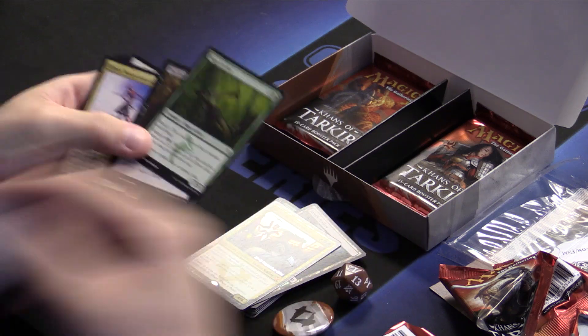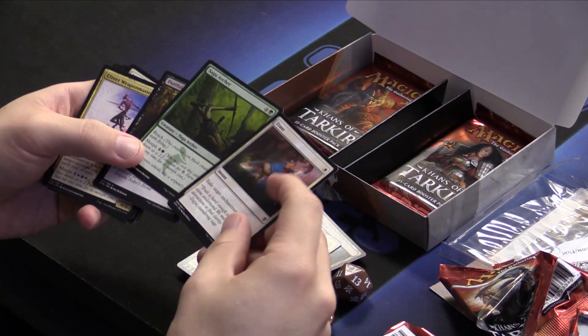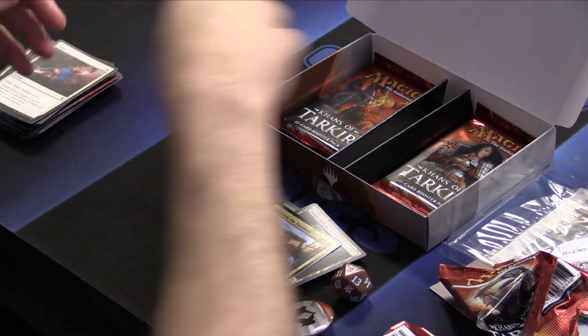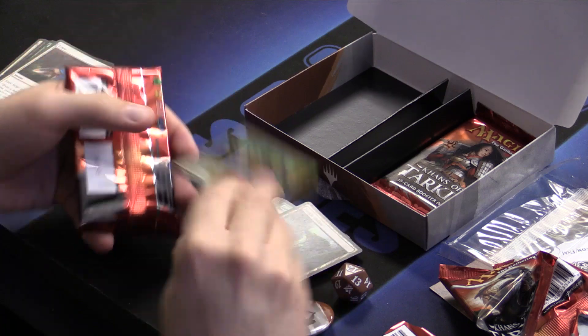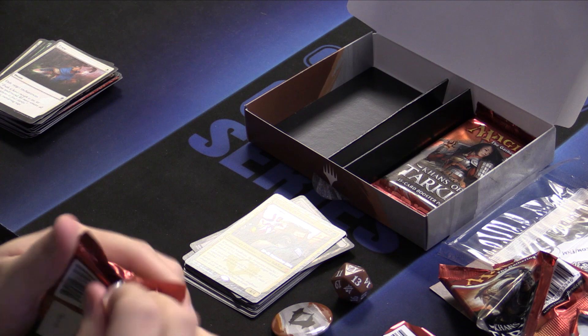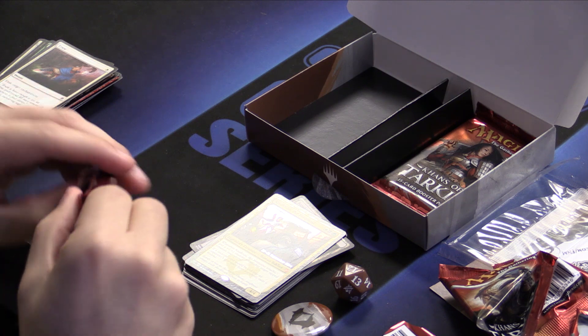Sagu Archer — he stops any creature pretty much ever. A 2/5 with Reach — he's huge. So we can kill all those Suspension Fields that are popping up in our way. Anafenza — you're great. Rarely at rest on the Amber Throne, Anafenza always leads the Abzan Houses to battle.